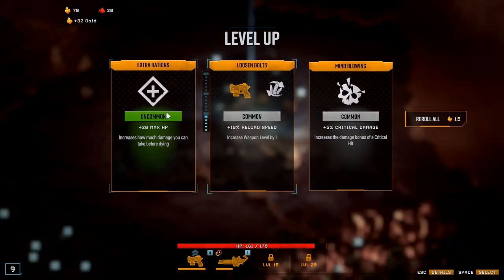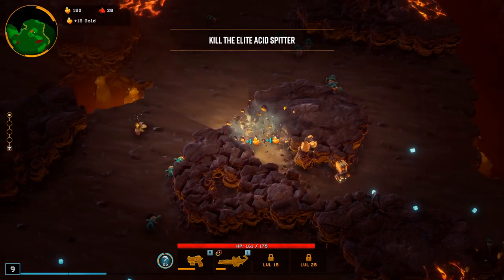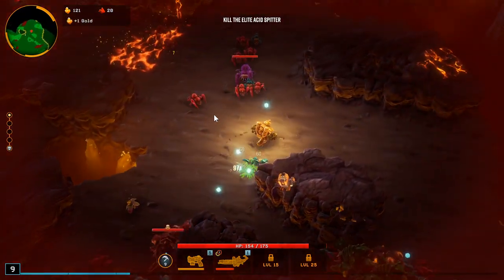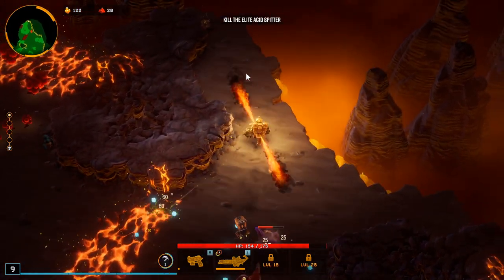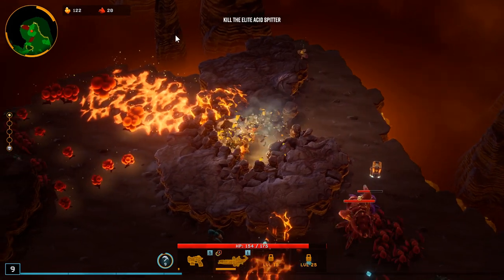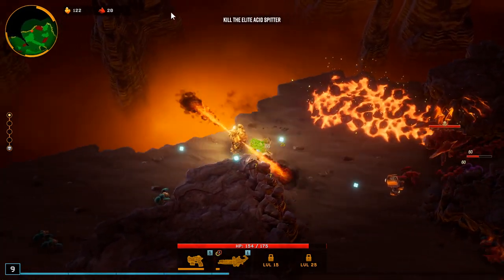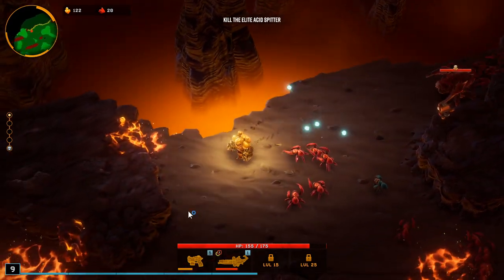We should be able to get a lot of upgrades this run. Acid spitter — that's not good. We have the driller so we can mine a lot. Make our way up here, another bloom there but that's okay. Yeah, that was pretty good. I mean, don't get me wrong, the fire is definitely shredding these little guys.